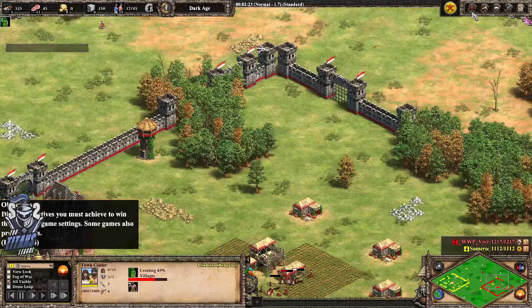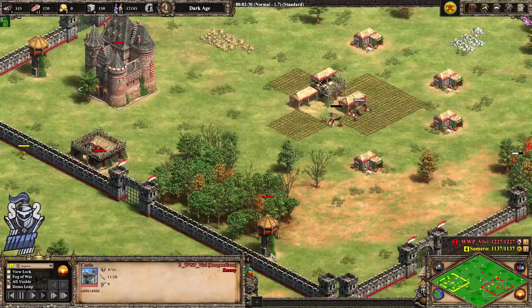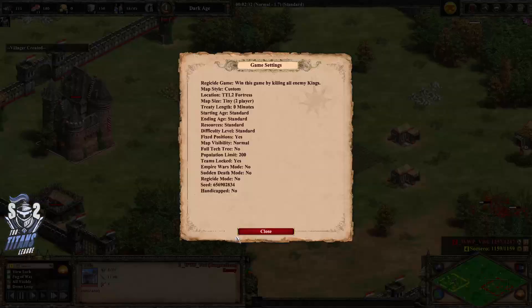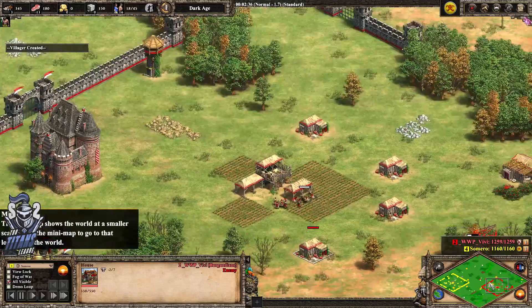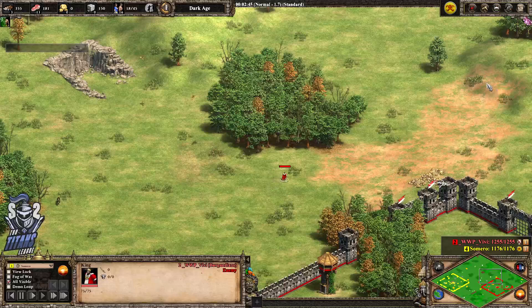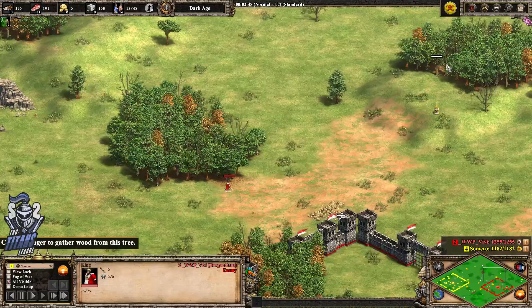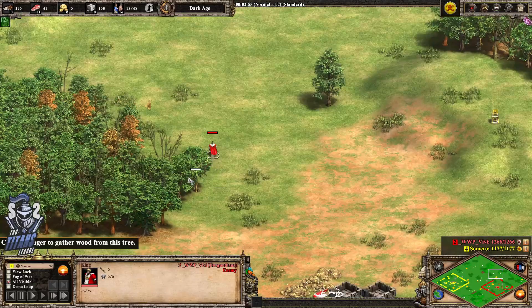We're here on Fortress. Our players are playing a regicide game, so they're going to try and kill the enemy king, which will actually be used to try and scout out at this stage. If they lose the king, it's game over.